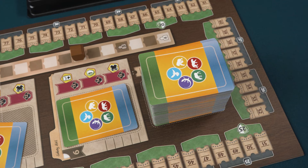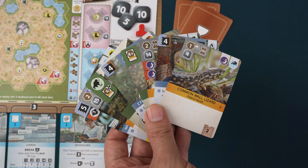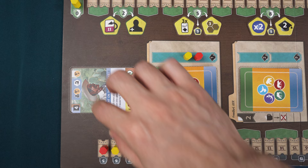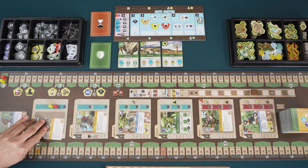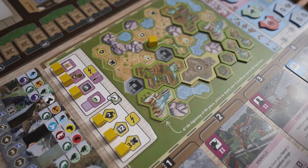Then, draw eight zoo cards and choose four of them to keep and discard the other four face up to the discard pile. Once all players have chosen their cards, flip the six zoo cards in the display. The game is now ready to begin. There are no rounds in Ark Nova. Instead, players take turns in order until the end of the game is triggered.